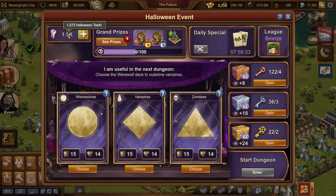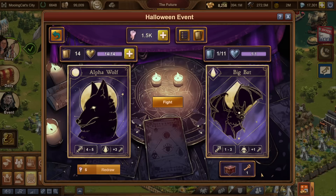I am starting with 1,575 Halloween teeth. Let me write that down on the side so I don't forget - 1,575. We can look at how much I spend because the amount of teeth you spend now is a lot lower than it was in the past. So let's choose the werewolves deck to outshine vampires and start playing. Let's enter the dungeon.